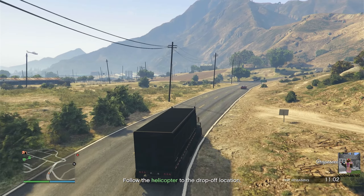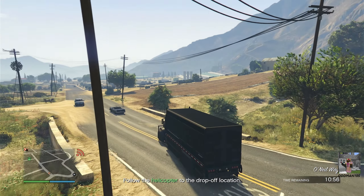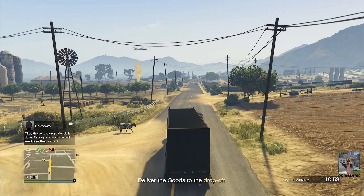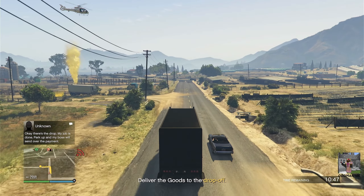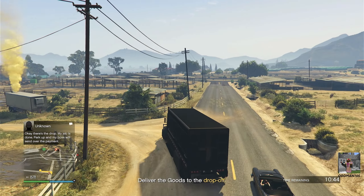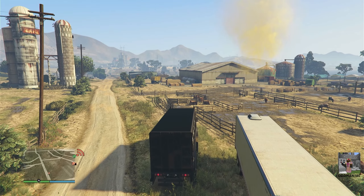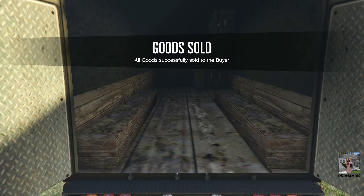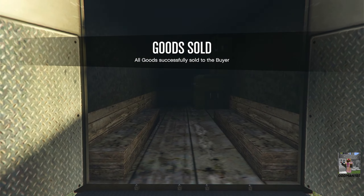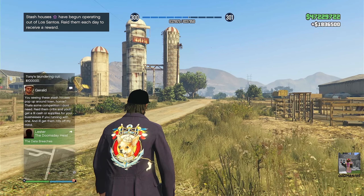Pretty sure we're going to have to defend this shipment once we deliver it. Back in the deep south — there's a cow walking across the road. Boom, done. That was the easiest 1.9 million dollars ever.